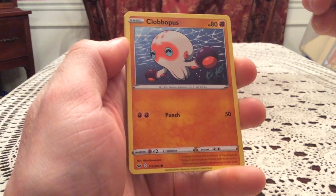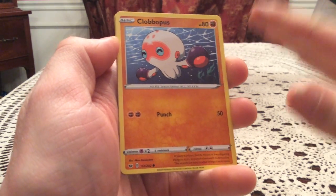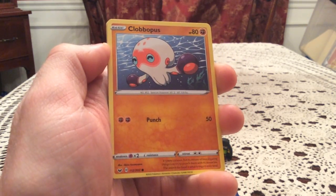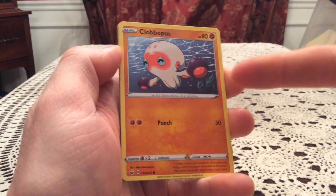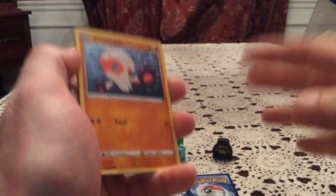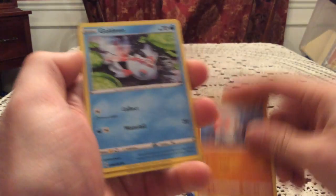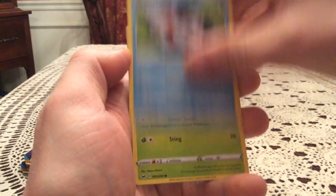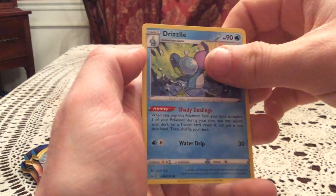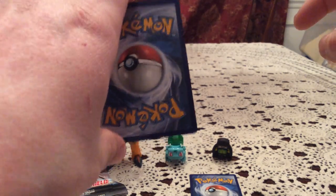We've got Clobbopus — I'm so happy they're in the set. Clobbopus and Grapploct, but more so Clobbopus, are easily my favorites of Gen 8. I liked them when I first saw them, but the second I saw one in the game with its battle animation where it wobbles — I love it. I absolutely love this thing. If I ever find a plush of it, it's mine. Also pulled Goldeen, Roselia, Galarian Linoone, Rotom Bike, and Drizzile.